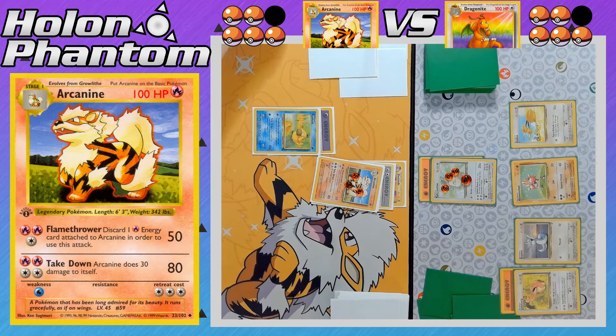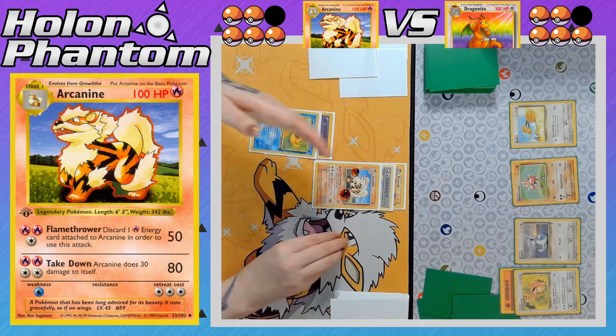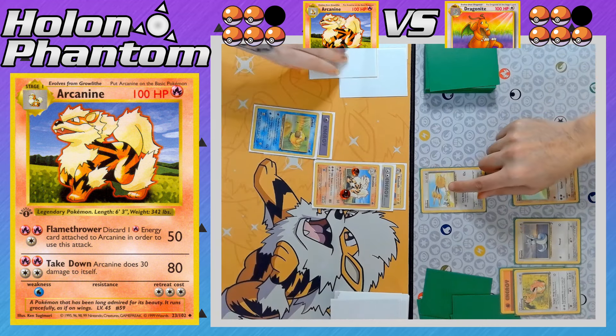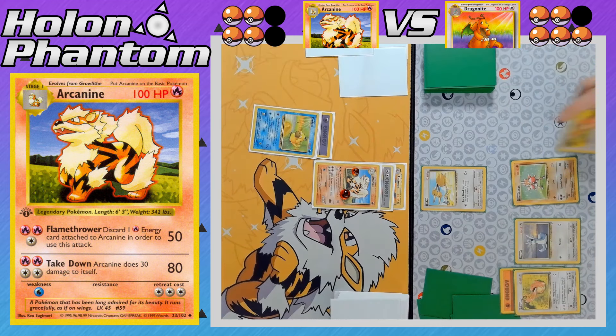On the Arcanine side — no cards to play whatsoever, going straight for the attack. Another Takedown, but there are no Defenders this time, so Arcanine takes the full 30 damage recoil. It's now taken 60 damage total.